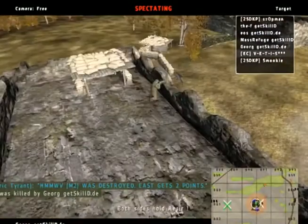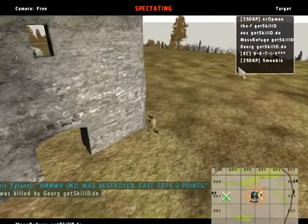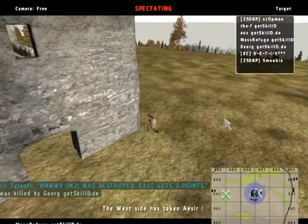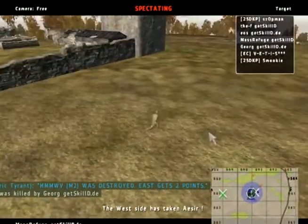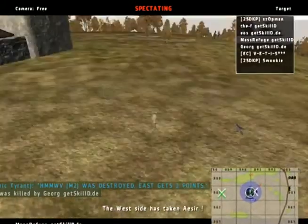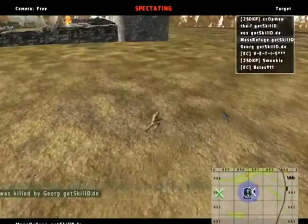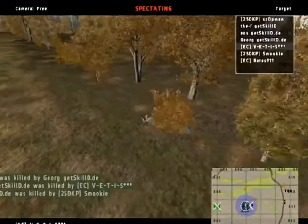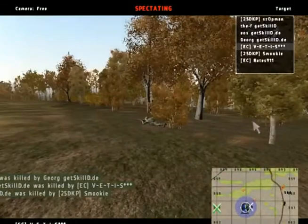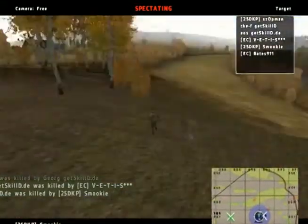Georg manages to get Bates and takes him down. I think right now Gets Killed has the upper hand. What troubled me is they didn't bring their tank — they could have done it. Mass Refuge got killed there by Bates. Now we get one player passing by the enemy team — Smokey — going for the respawn truck definitely.